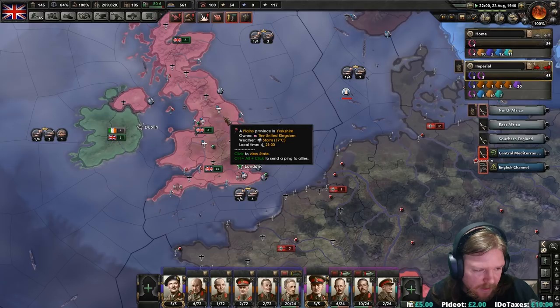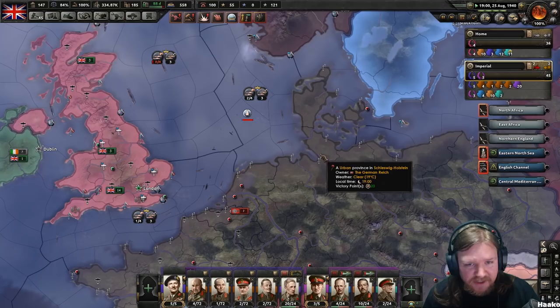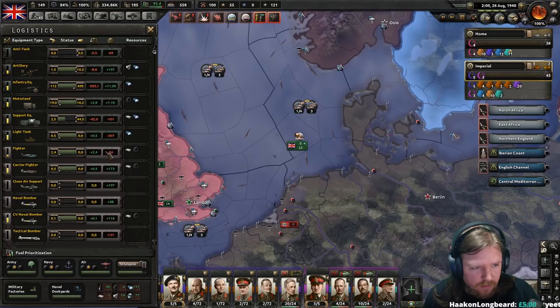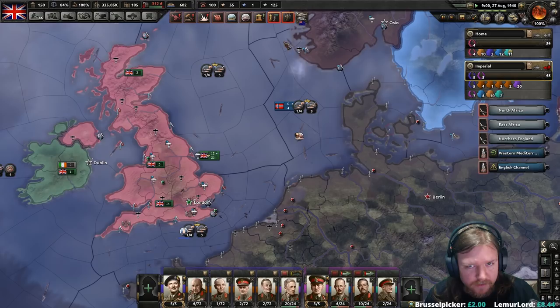Am I allied to Japan? No, that was the Polish game. I bet it's neutral. Fuel situation is we are currently positive — we'll be at full fuel in 80 days. How are we doing for planes? Still behind, but that deficit is not growing. My efficiency in building Spitfires is only going to be going up.